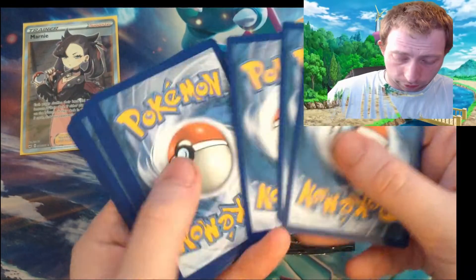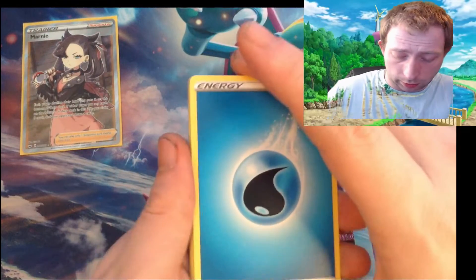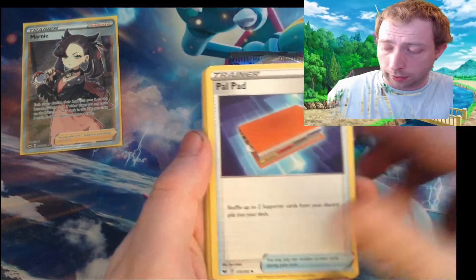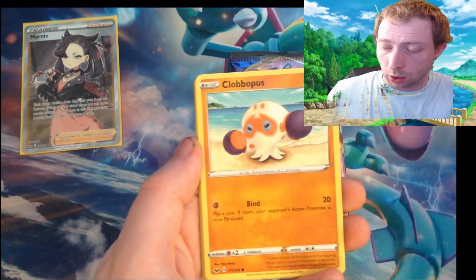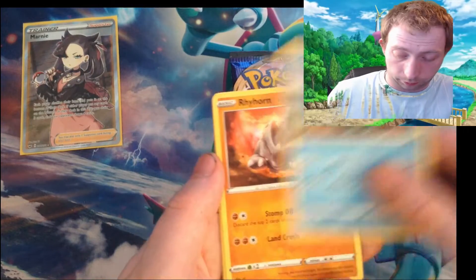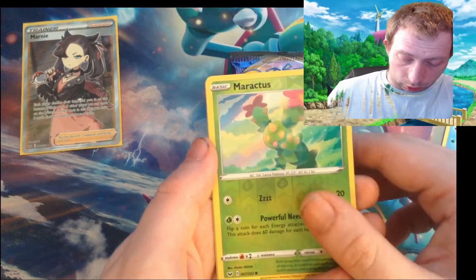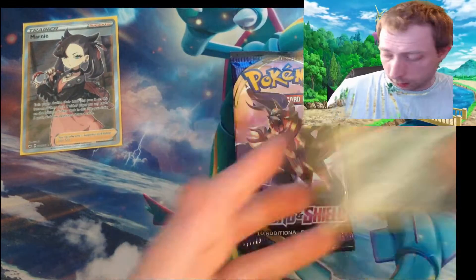I'd rather have one bad box and the rest good boxes. White code — one, two, three, four. Water energy, Thwackey, Palpitoad, Citrus Berry, Yamper, Clobberpuss, Cottonee, Charmander, Turtonator, Rhydon, Maractus reverse and Copperajah. That's a strange one.